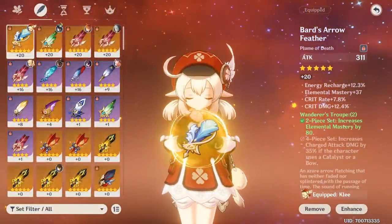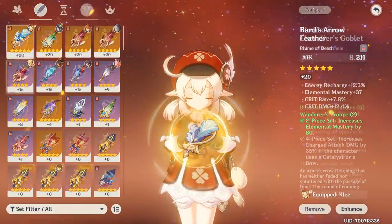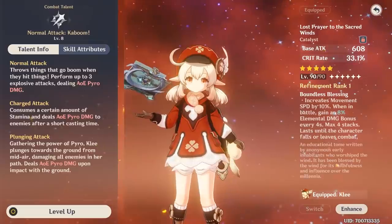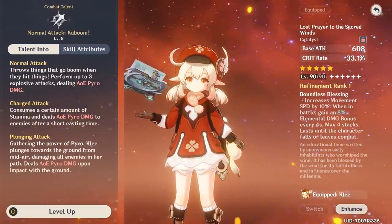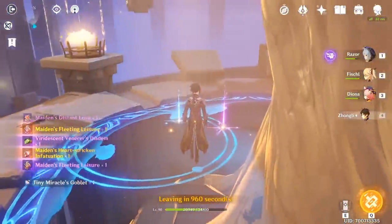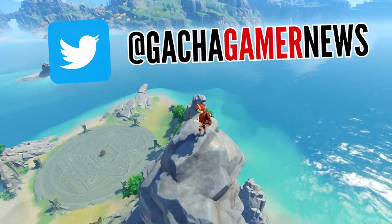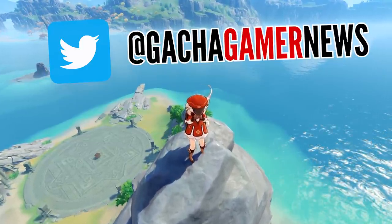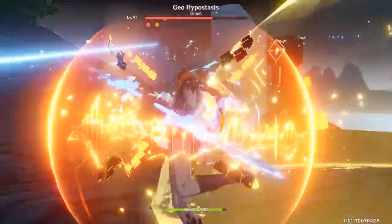Artifacts are left as the very last step for improving your character because they are the providers of the most power, but at the same time they are extremely random and inconsistent. When it comes to your character, weapons, and talents, there's nothing random about them — the power is constant and reliable — while obtaining good artifacts could take days if not weeks until you get even a single piece that satisfies your character's build. If you're looking for artifact suggestions and other build ideas, make sure to follow us on Twitter, link in the description. Now, there's one thing definitely worth taking a closer look at, and that is the goblet artifact.